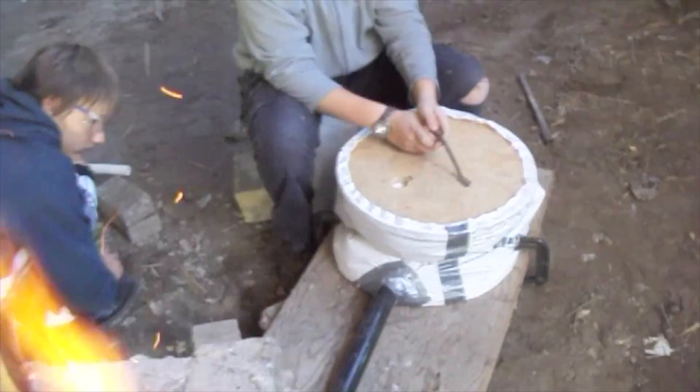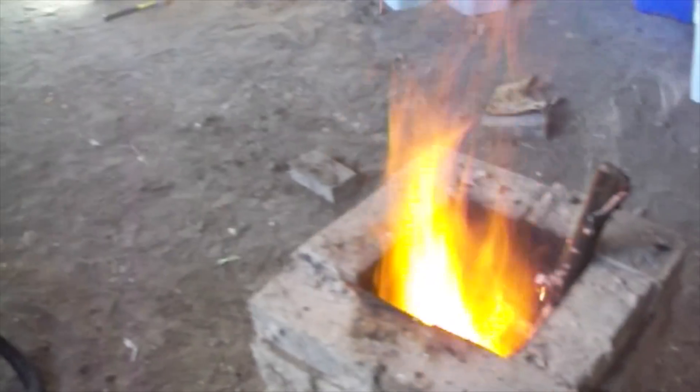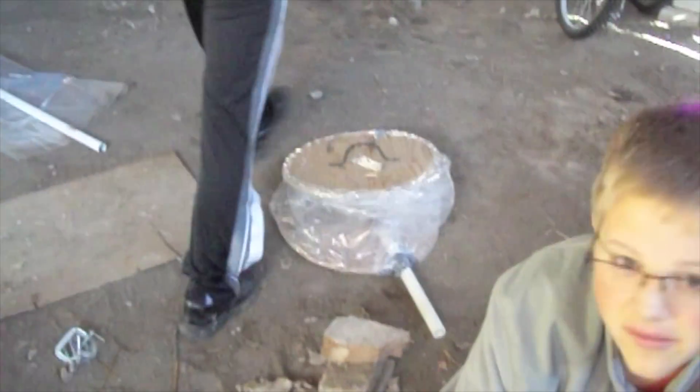It has a blacksmith handle, but other than that it's all recycled junk. Here are the bricks we made the forge from. Right there is a brick sticking out of the bottom — that's going to be our tap arch. We're going to remove that brick when we're getting close to the end to pour out slag. So that's basically how it is. The second bellows is being hooked up over there.